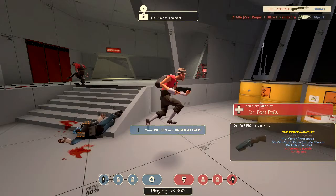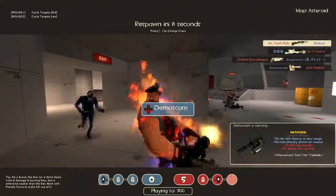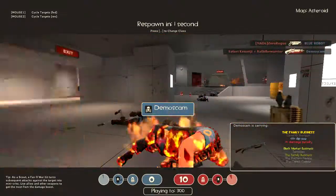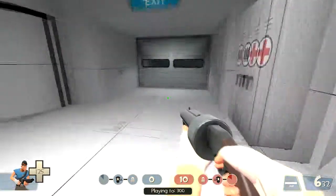So yeah, that's RD underscore Asteroid. The other map is pretty much just a payload map — there's nothing special to it, so I don't think I'll do a map review on it, maybe, but probably not. So if you enjoyed, please leave a like and a comment, and I'll see you in the next one. Bye!